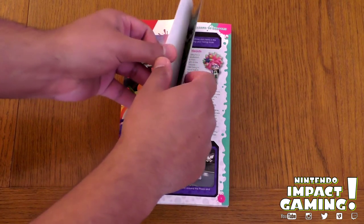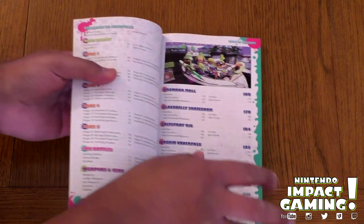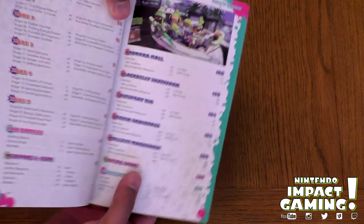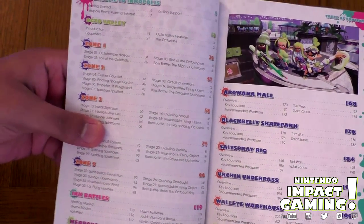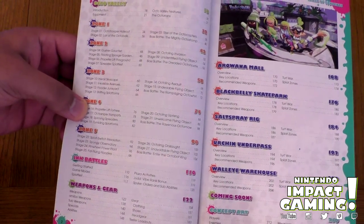It's going to show extra maps that we haven't even seen yet. So on the first page there's a code so I can't show that of course. Okay, this is it — I'm just going to do a quick preview, I'm not going to show you everything. Welcome to Inkopolis, Octo Valley Zone 1, here's all the zones, Ink Battles, Weapons and Gear.